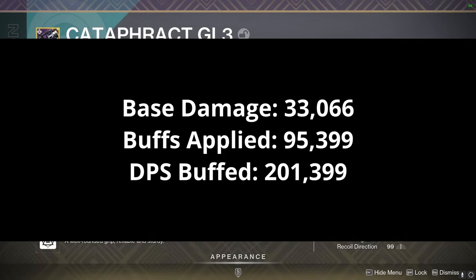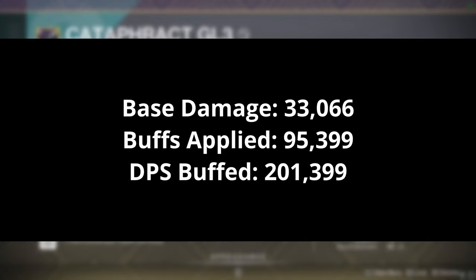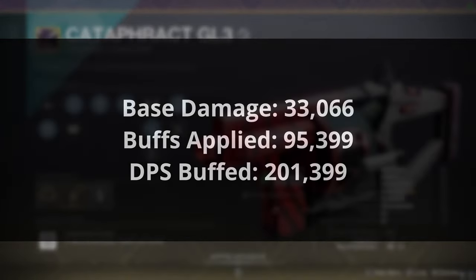Keep in mind, this is doing more DPS than Cold Comfort with Gjallarhorn. What this means is that rockets do not compete with this weapon unless you're using reload tech like grapples with Thread of Ascent or Reign of Fire for Warlock. Rockets will likely continue to be better with reload tech since you can get more DPS that way and they also have more total damage, but it's definitely interesting to see a grenade launcher putting up such powerful results.